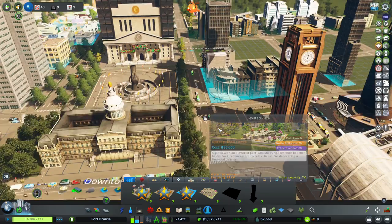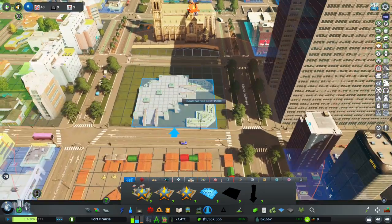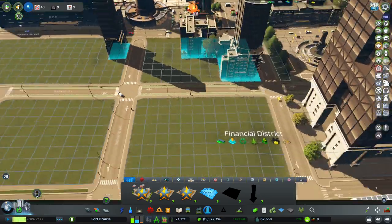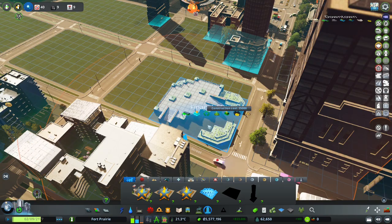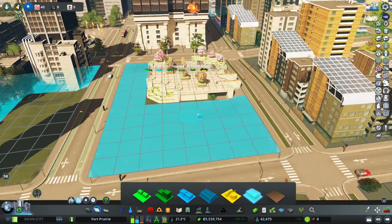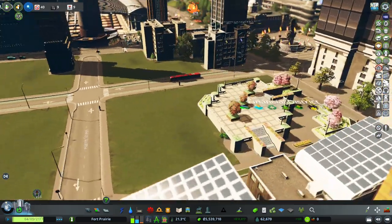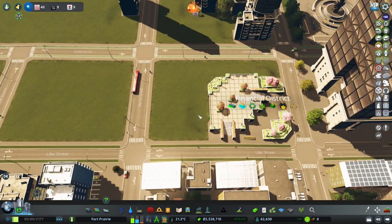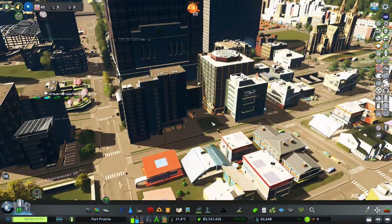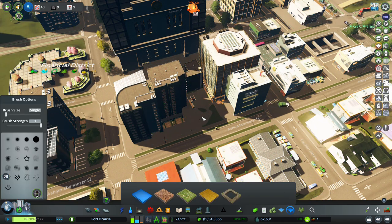We incorporated the two new statue assets. The elevated plaza is a pretty big building - when I saw it I kind of envisioned it playing into a hillside with some offices along the side. Let's see what it looks like with office buildings around it. There's still a bit of a weird zone here where nothing can pop in, so I'll just fill it up with some concrete so it doesn't look too weird.